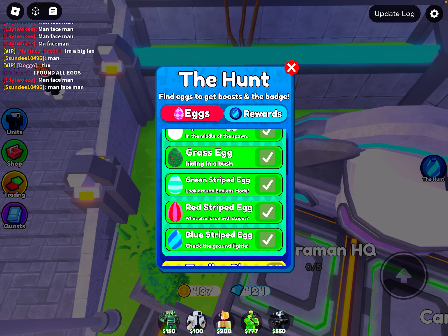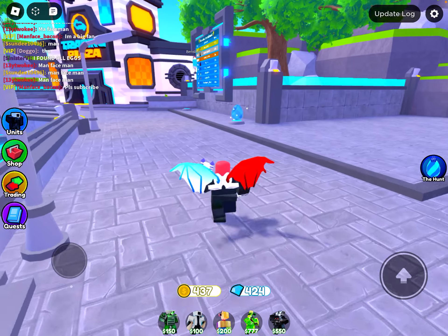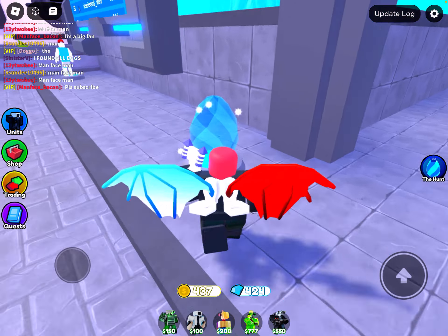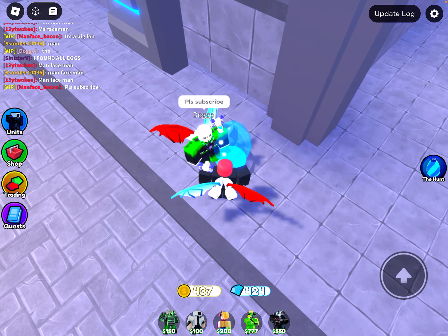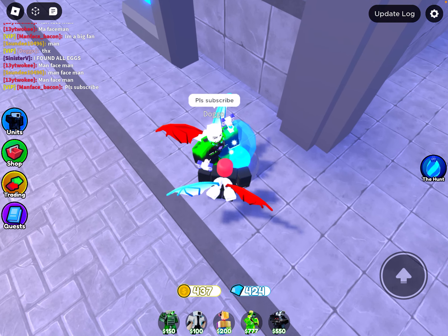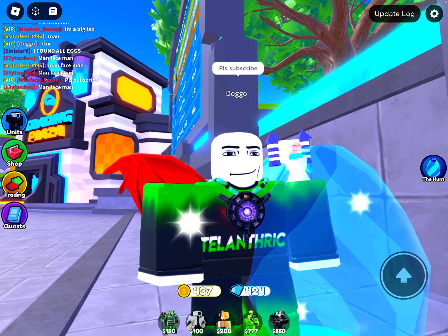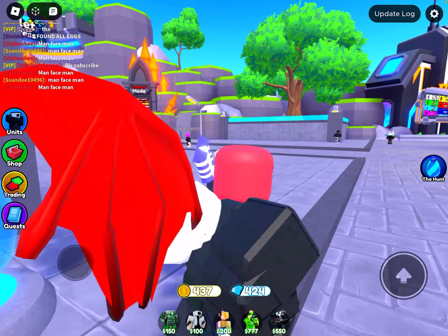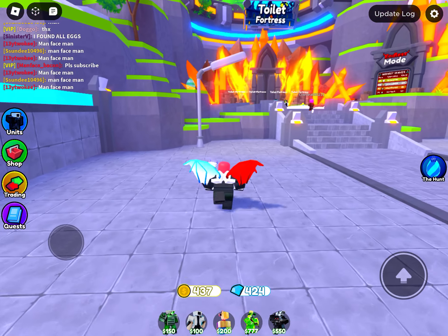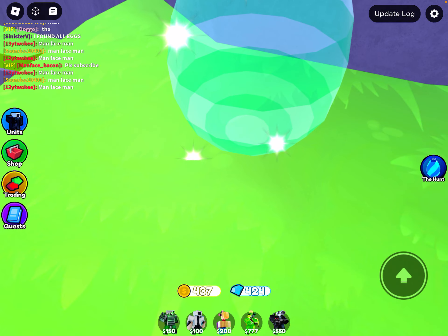All right, the green striped egg - and there's also the blue striped egg right here, it's not that hard to find. The green striped egg is also up here, so this is four out of the five eggs in the lobby.